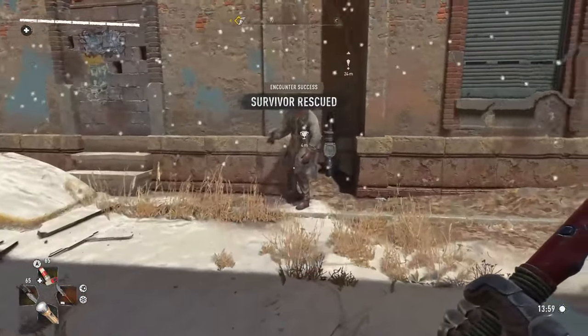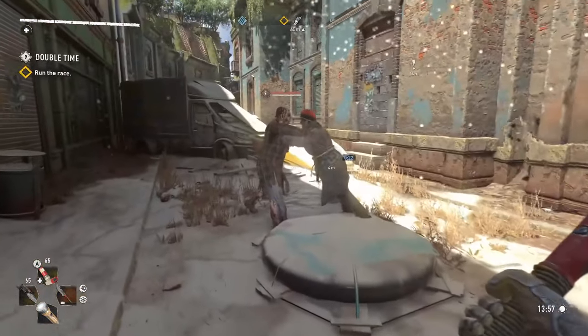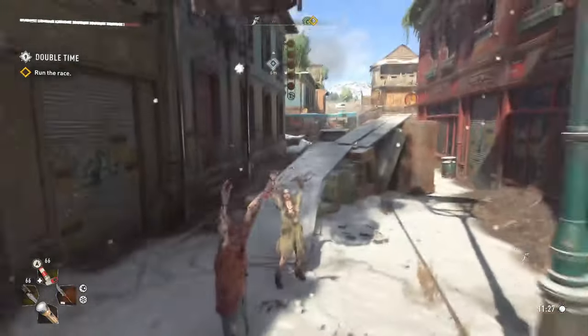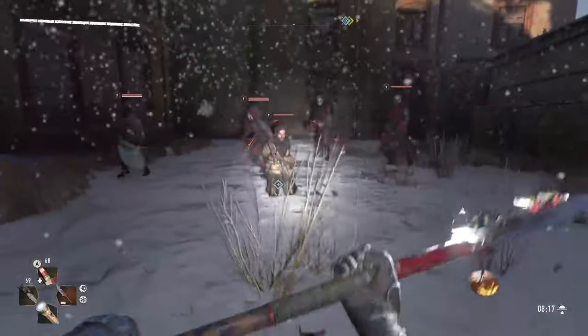The only encounters that will count are the ones where you either save a PK or a survivor. These will range from a person being attacked by a single zombie, a person stuck in a cage hanging from a streetlight, or a person being held hostage by a group of renegades. The last one is the one you'll see the most often.